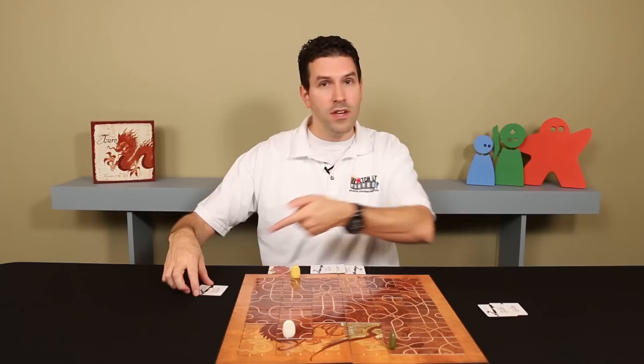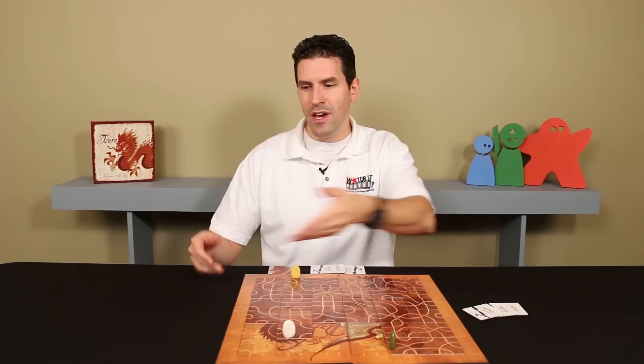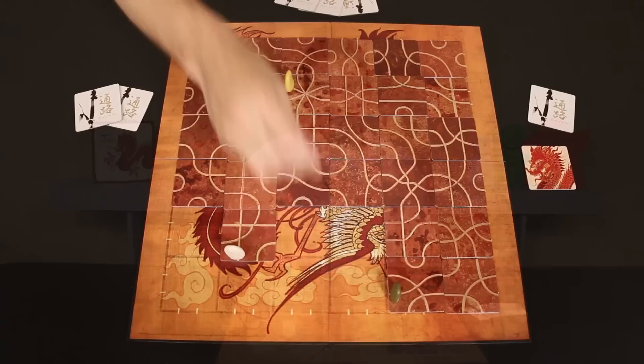Now the next player also has less than three so they would take the next tile, and let's say we had another player at the table who also had less than three tiles — well there are none more here for them to draw, so instead I would pass the dragon tile to them as a reminder that as soon as one of the other players gets eliminated and more tiles are available, they would draw first.